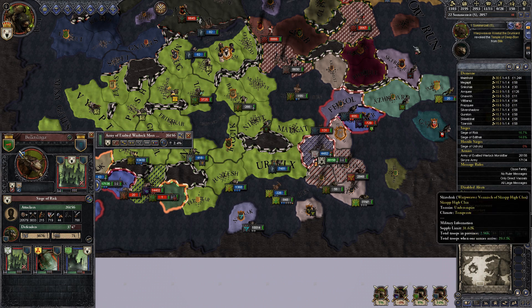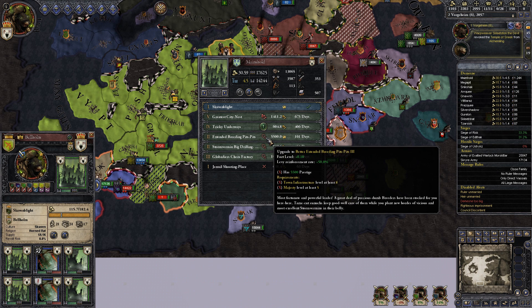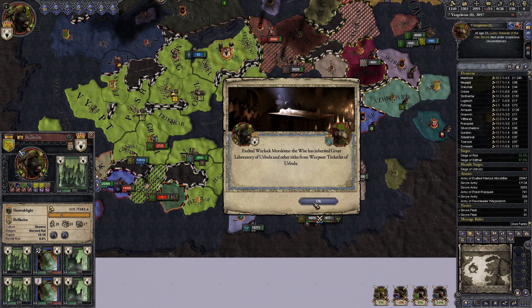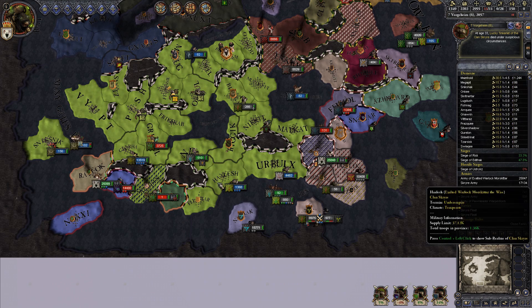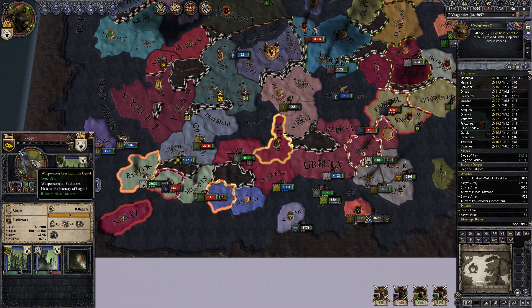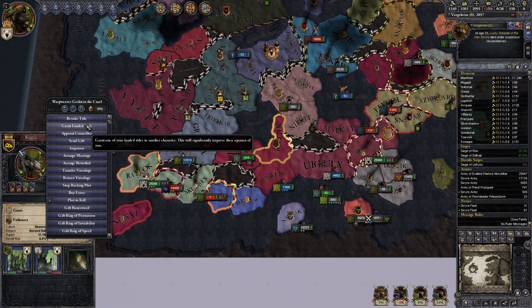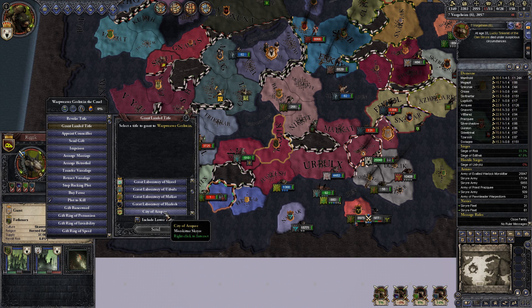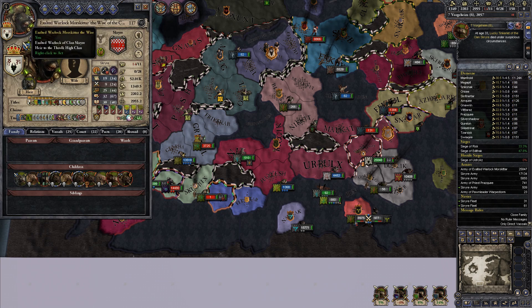We got some extra prestige, which is nice. We're getting close to that magical number which can increase our breeding pits — always a good thing. My son died, very strange how that happened. Getting a lot of land here that I should not have. That entire province needs to go to somebody else.